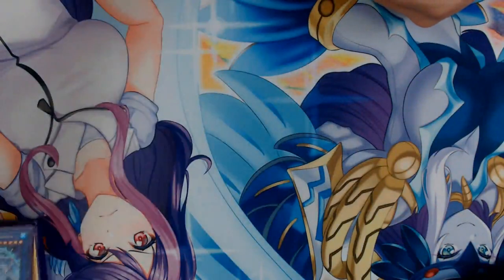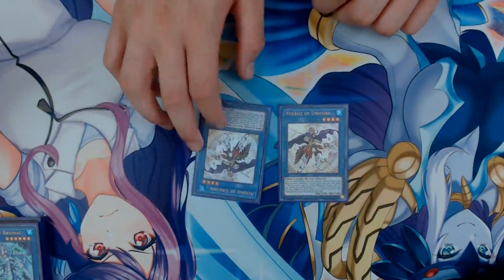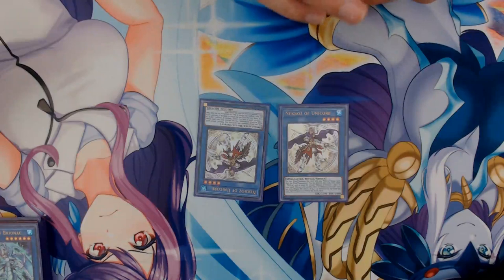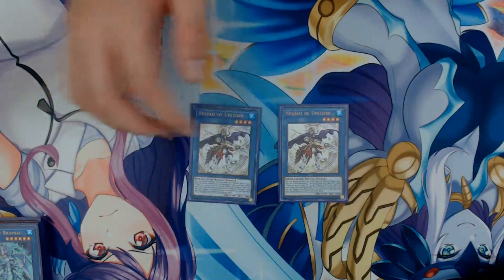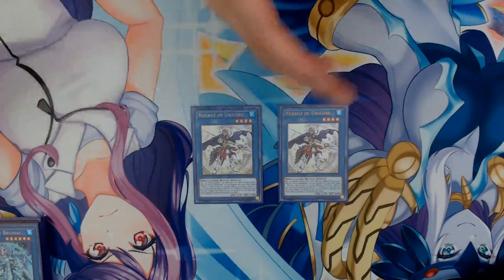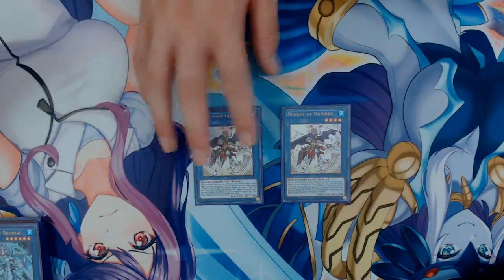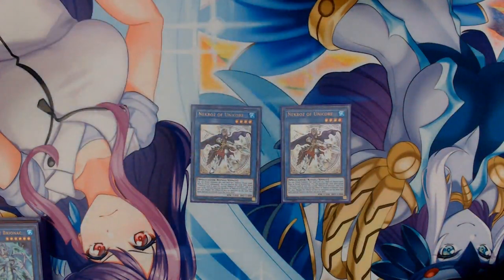Next up, two copies of Nekroz of Unicore. Unicore is probably the best Nekroz monster. You can ritual summon this with any Nekroz ritual spell. You can discard this card, then target one Nekroz card in your graveyard except Unicore, and add it to your hand — once per turn. His on-field effect: negate the effects of face-up monsters on the field that were special summoned from the extra deck. So if your opponent makes a bunch of monster negates and you ritual summon Unicore, their entire board from the extra deck just gets turned off. An Apollousa would just be zero attack. He's just small enough that your opponent can out him consistently, but just big enough not to be handled by a regular main deck monster.